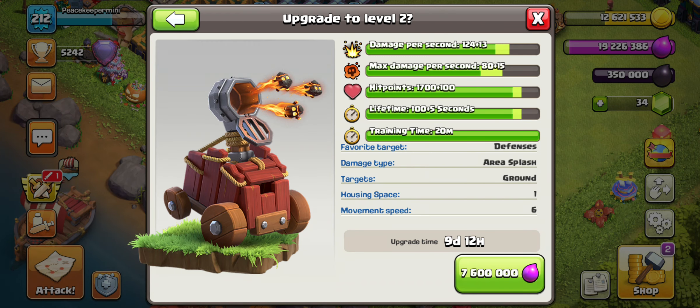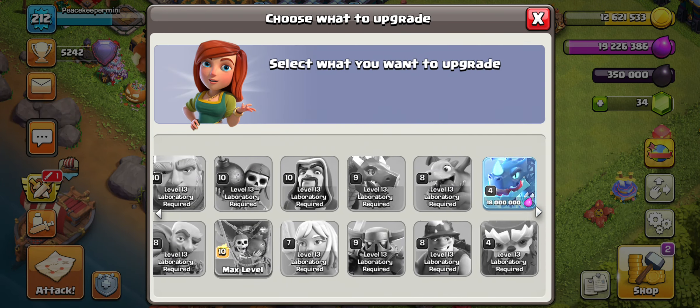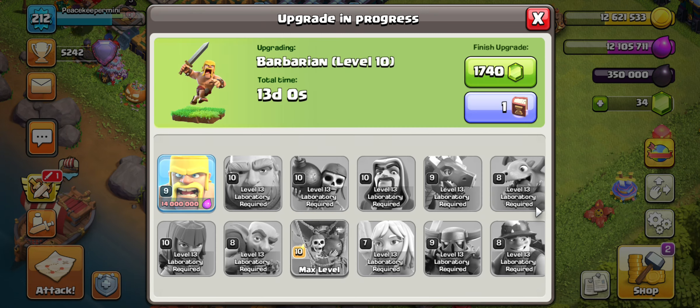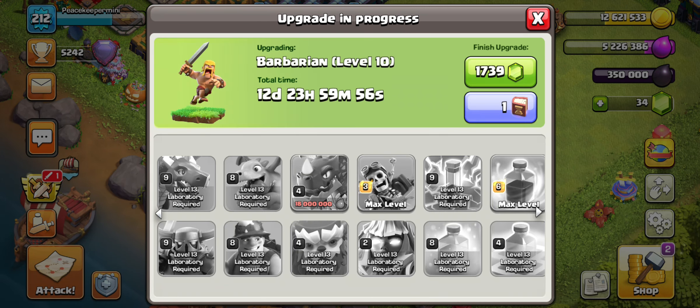I'd be able to donate a max flame flinger for my clanmates, but I'm going to do the barbarians first just to finish off their ability and give them a little more health — 13 days, 14 minutes, done. The next on the agenda would be the edrag. I haven't used the edrag much for war.